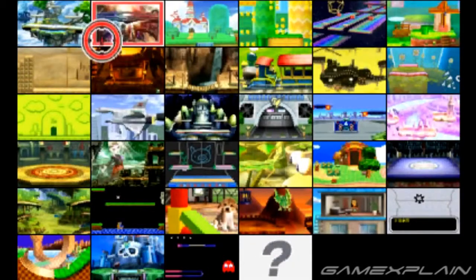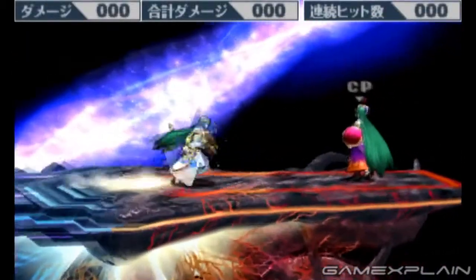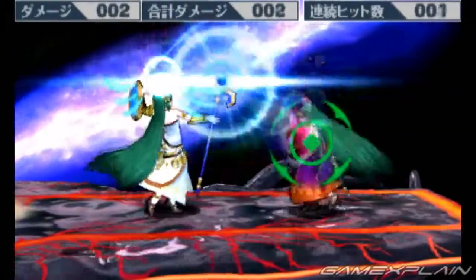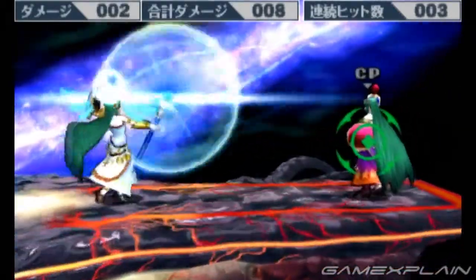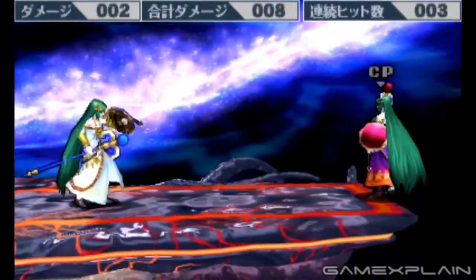This is the default Palutena, and we'll go to Final Destination. I'm just going to show off her basic move and her custom move so you can see the difference — what exactly changes with her. So here is her standard special, which is an auto-homing attack. You can see a reticle pops up and it automatically shoots.